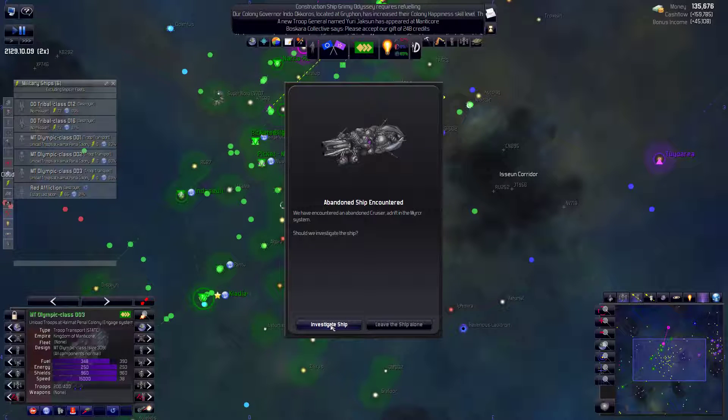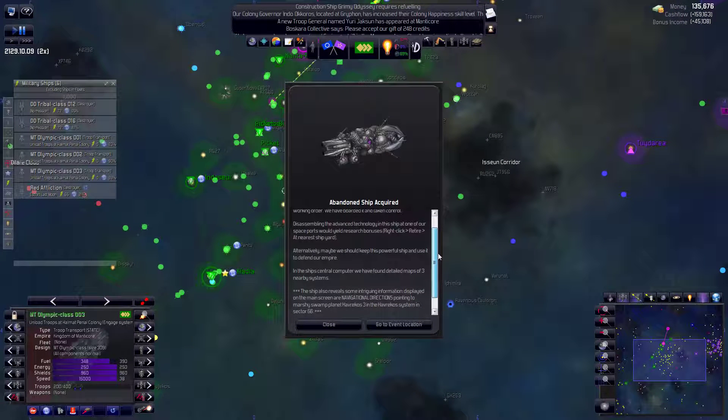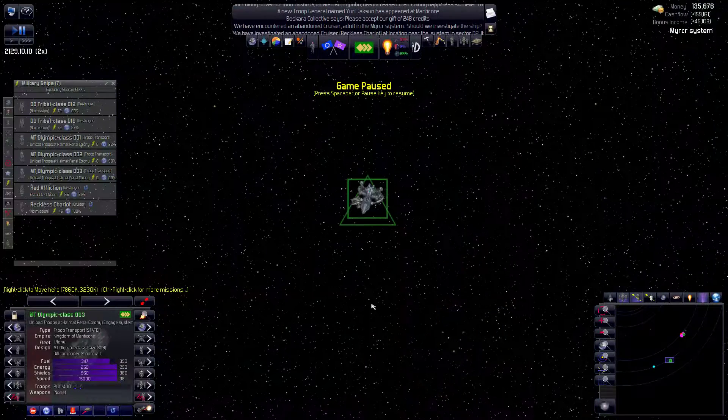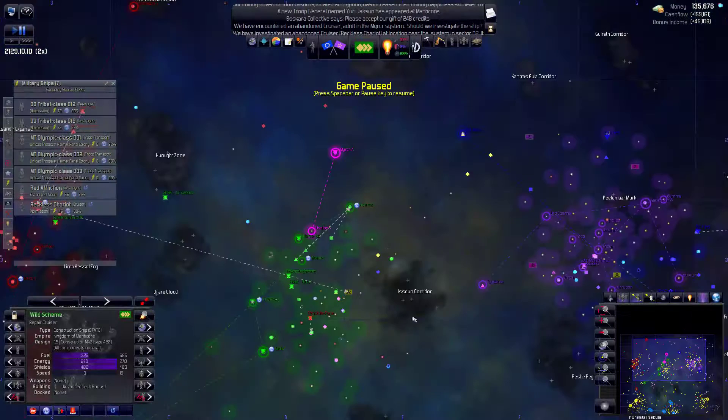Another event - oh, this might be the cruiser. Those five components have been completed. Reckless Chariot - disassembling it. Navigational directions. We found a detailed map of three nearby systems - that's the least important thing I could imagine, we've explored everything. But this is more important: we have our coast three. We've got to get somebody there immediately, and that's exactly what our exploration ships should do. We have a few - I'll probably dispatch one. So let's pause this. Our construction ship hasn't yet finished its mission, still repairing - we're going to let it give us that advanced technology bonus.